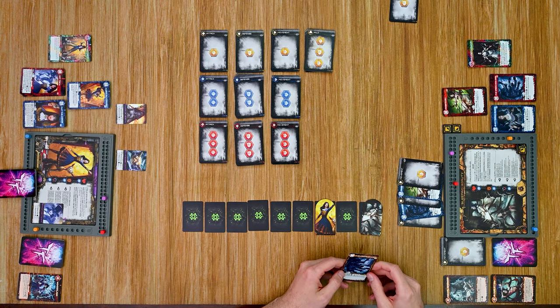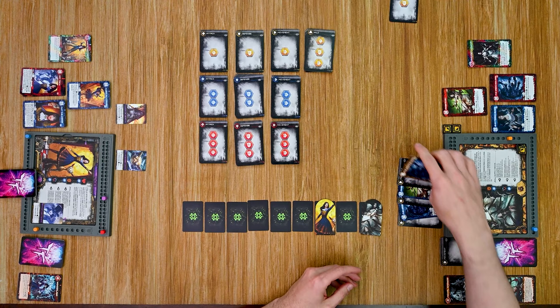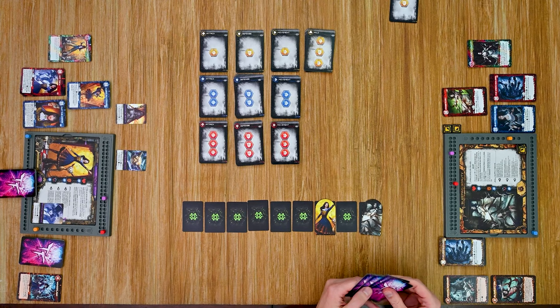She plays her movement card and moves away one space. She considers using Bloodletting again but decides against taking too much damage at this point. She has no useful one-power purchase so she wastes that power, discards all remaining cards, and draws four new cards.